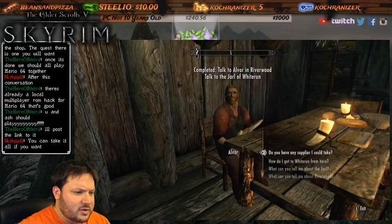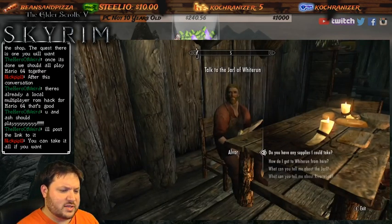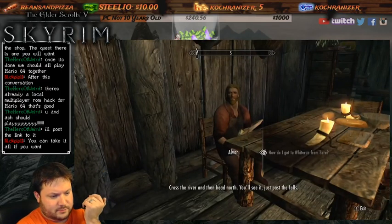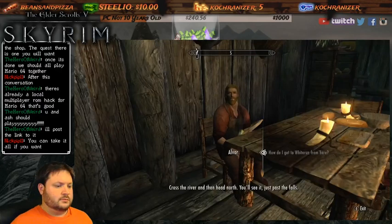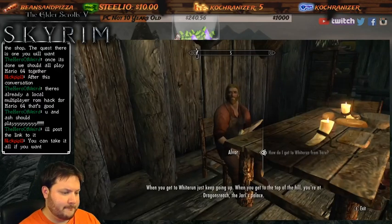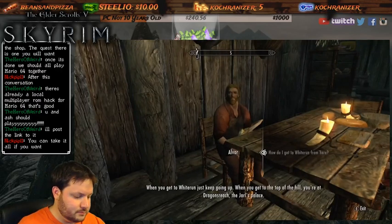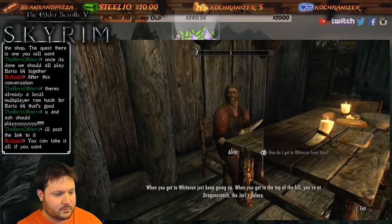How do I get to Whiterun from here? Cross the river and then head north - you'll see it just past the falls. When you get to Whiterun just keep going up. When you get to the top of the hill you're at Dragonsreach, the Jarl's palace.